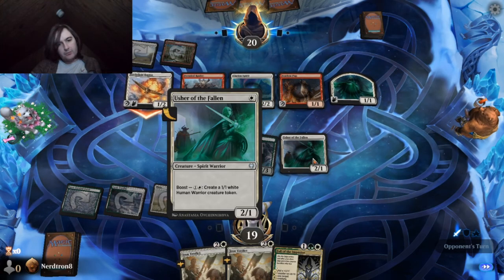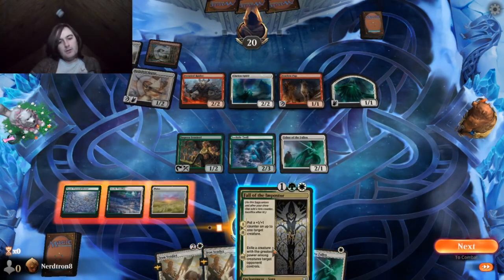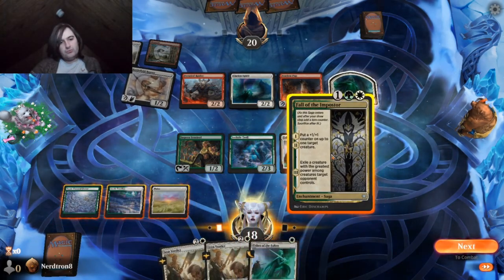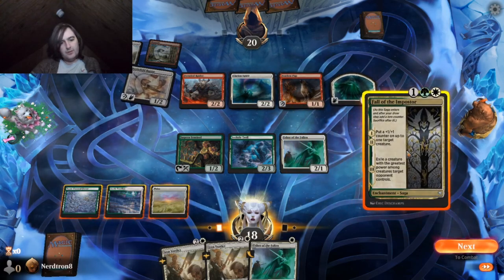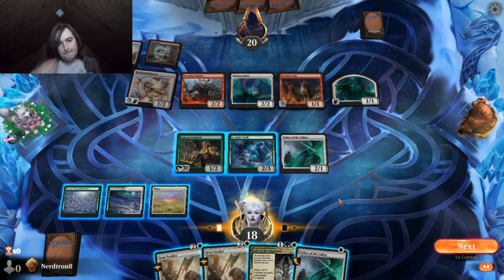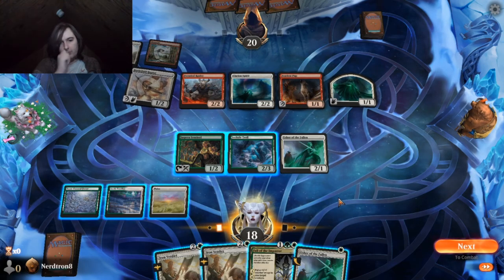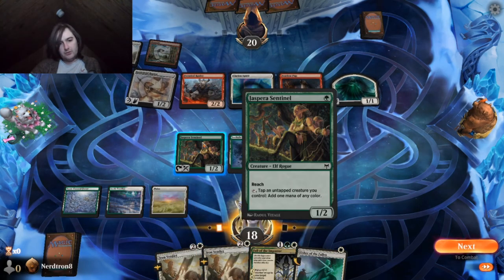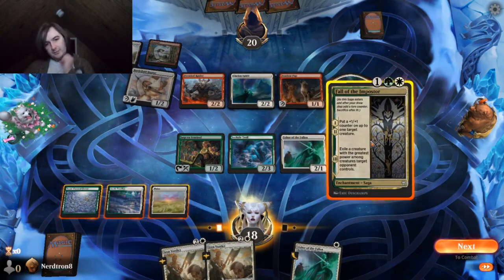Not only because it's a 1-1 with First Strike, which is really good against our Archer of the Fallen, but so we can Fall of the Impostor on our Eyesight Troll. Do we want to? I think we definitely need to get this down so we can start getting tick-up counters on it.